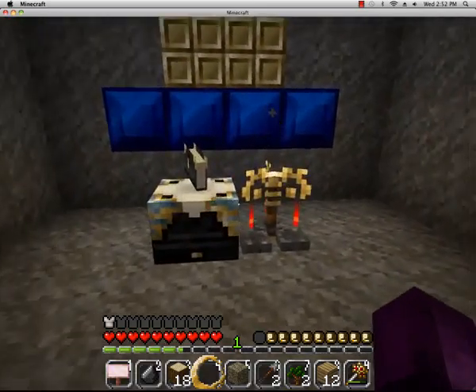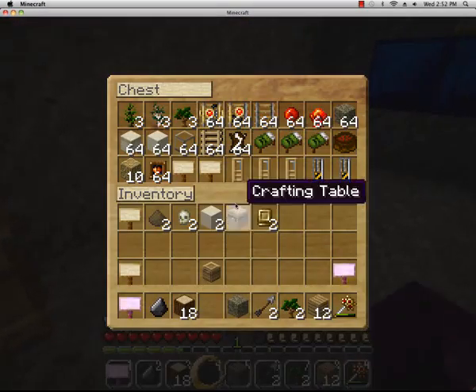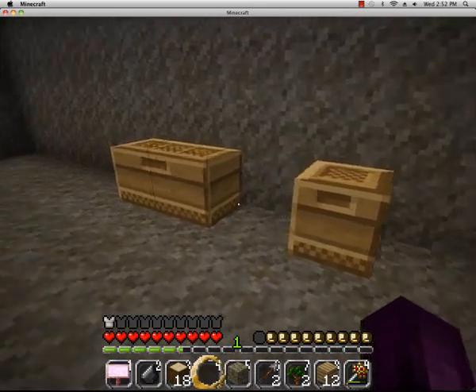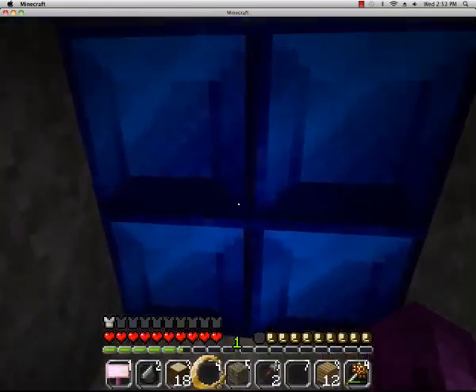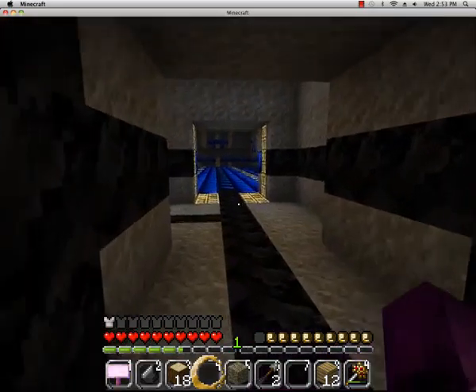And there's an enchanting table, potions, nether wart, random house junk, and a big empty chest. I'm gonna have to organize everything, which I will before the next video.